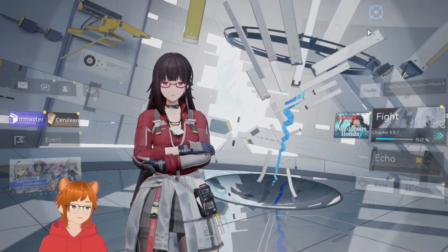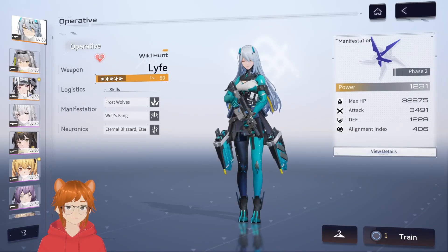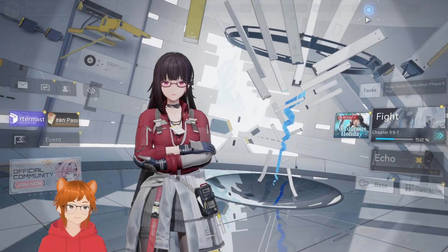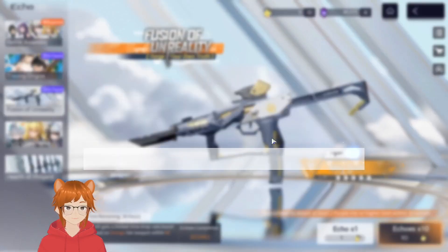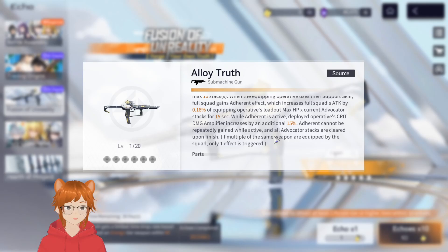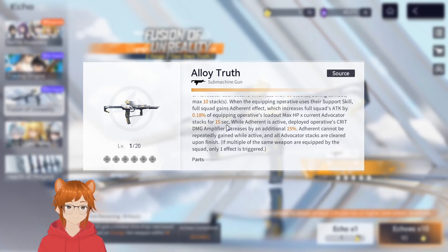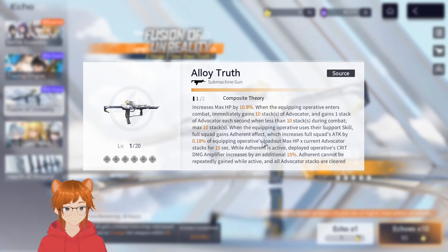When the equipping operative uses the support skill, the whole squad gains the Adherent effect, which increases the whole squad's attack by 0.18% — or 0.3% at max dupe — of the equipping operative's loadout max HP multiplied by the stacks. At 10 stacks and one dupe, that's 1.8% of loadout max HP, roughly 500-550 attack, which is pretty decent. Not only that, you also get a 15% crit damage increase while the buff is up.